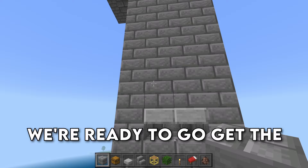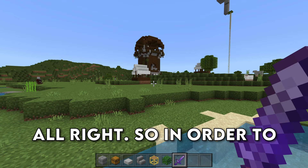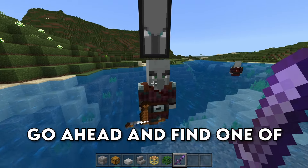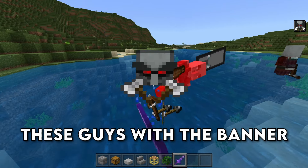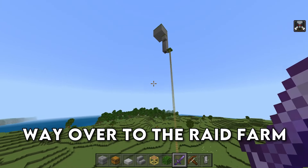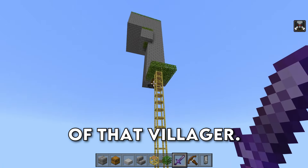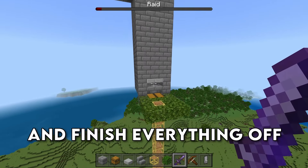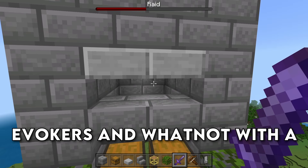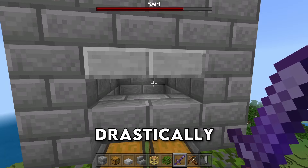With our villager in, we're ready to go get the bad omen effect and have the raid spawn and everything drop in here. In order to get the bad omen effect, come over to the pillager outpost that you built the farm near. Go ahead and find one of these guys with the banner on their head. After killing them, you will get the bad omen effect. Then make your way over to the raid farm, where the raid will spawn because of that villager. We can go ahead and finish everything off by just chilling here and killing all of the pillagers, vindicators, evokers, and whatnot with a looting 3 sword — that is pretty important because it will drastically affect the raids.